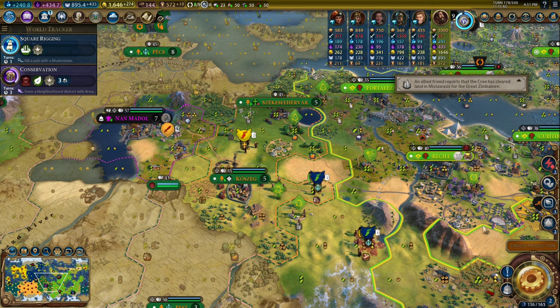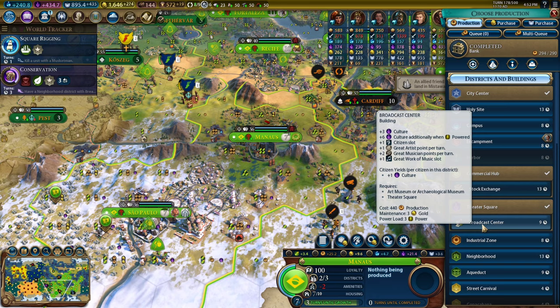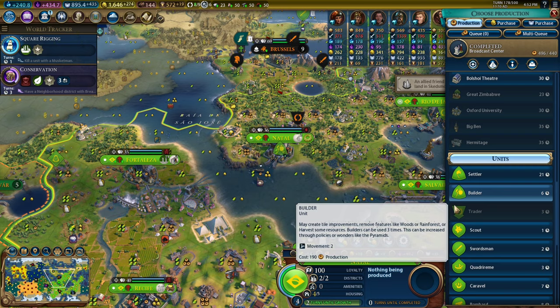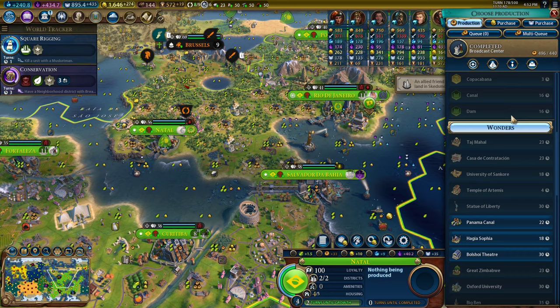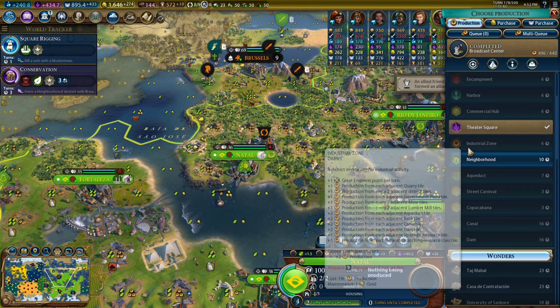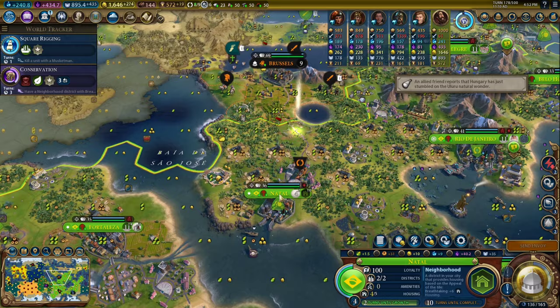I might actually convert a couple of these cities — actually I have a cultural alliance with him, so never mind. What I saw was the reducing Eastern Orthodoxy. Let's take a broadcast center in here. I'm not going to have power, but I think I can go for a power-free game. I could build the Panama Canal. This city is basically done — it's at its housing limit. So I could go to a neighborhood somewhere. This is a plus-six neighborhood, this is also a plus-six neighborhood. Let's build this one.